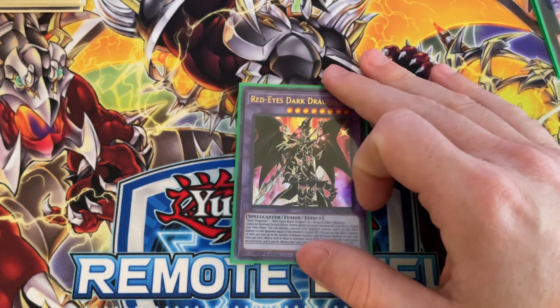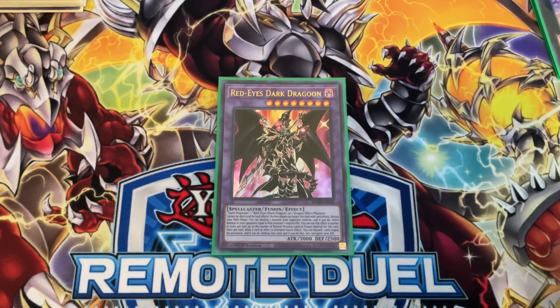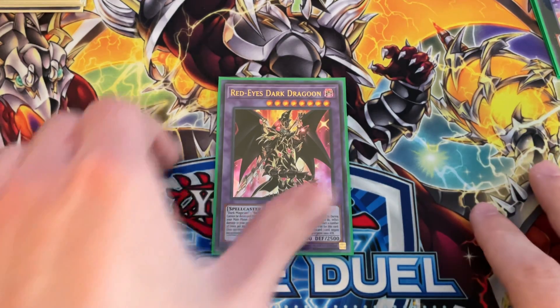And of course the boss monster himself — Red-Eyes Dark Dragoon. This card plus Spiral Sleeper is a headache to get rid of.